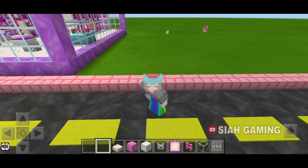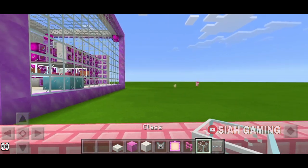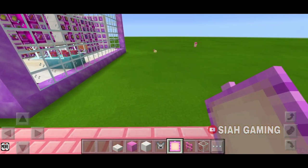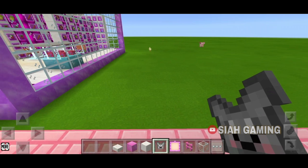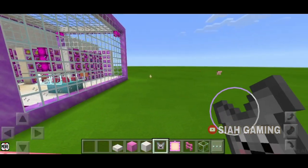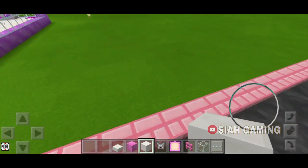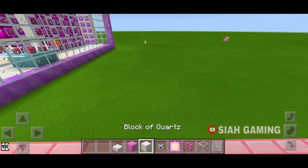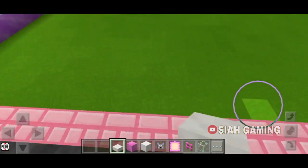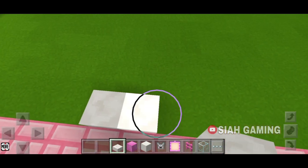So let's get started. The things that we will need are any glass, any fence, some item frames, some chest plate or like a helmet or headband, then block of cords or any block of your choice, then any slab or stairs. So the first thing is to make the shape, and put some slabs.